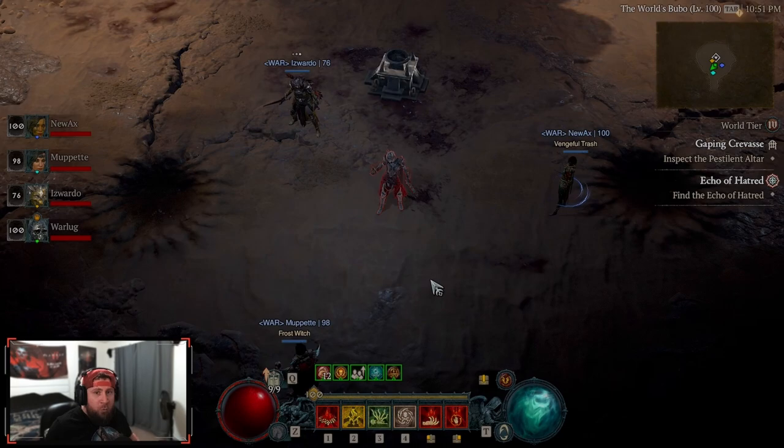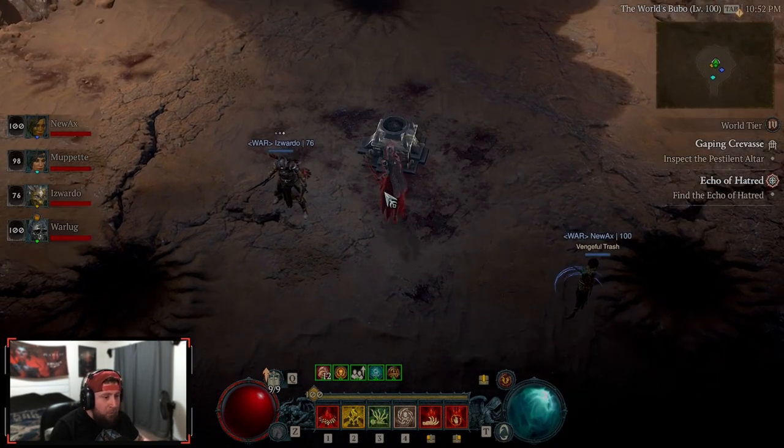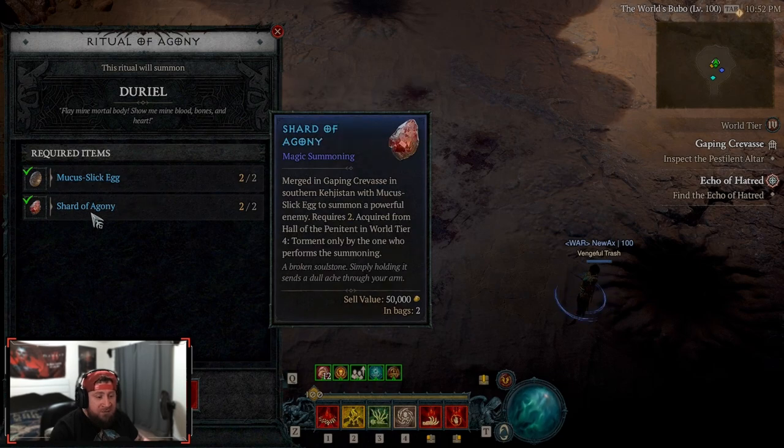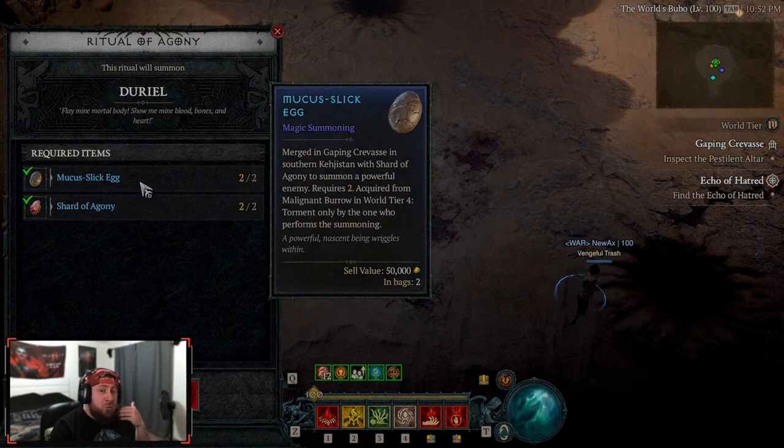Real quick on how to summon Durial: you are going to be looking for the mucus slick eggs in the shards of agony. Where you get these are from the hell tides by unlocking and fighting Gregor - Gregor is going to drop your shards of agony. Then once you do the Tree of Whispers and fight Varshon, you're going to get the mucus slick eggs.